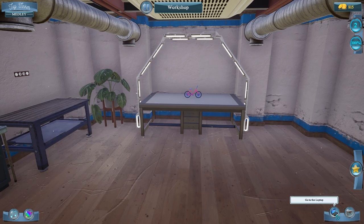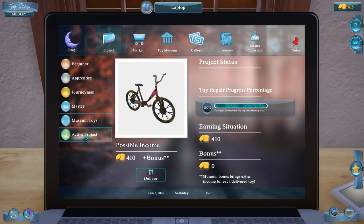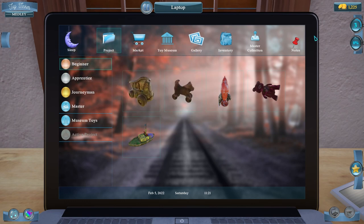Now we go back to our laptop, to Project, Active Project, and Deliver. Toy's been delivered — we got 410 coins and 820 XP! It added a new toy to our beginner selection and we opened up apprentice toys. Very nice — we're at level three now, we've got some money in the bank.